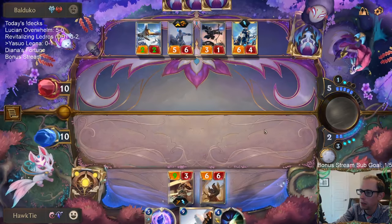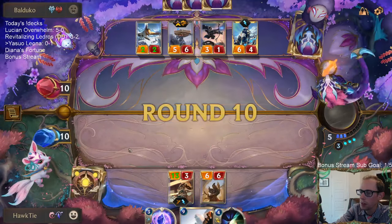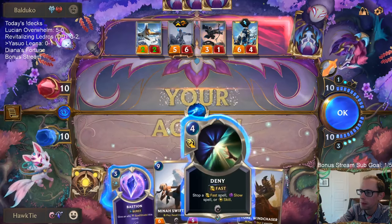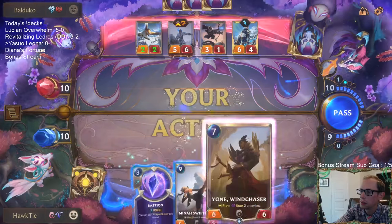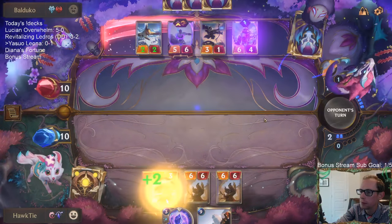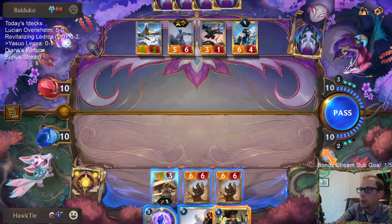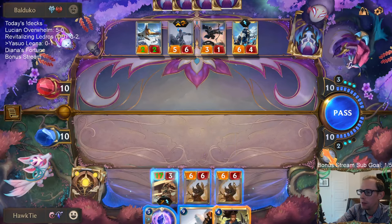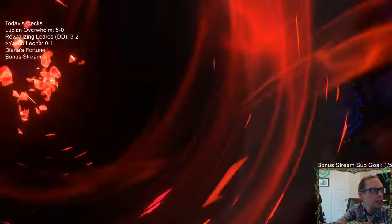I guess I play Yone. Deny did something! Back on over to us. If we go Swiftfoot and bounce three things, then they can play Sejuani again and Frostbite my Blade Twirler. I'd have Swiftfoot and two Yones attacking, and Sejuani would block Swiftfoot. But they just surrendered! That's always the game plan — have them surrender.